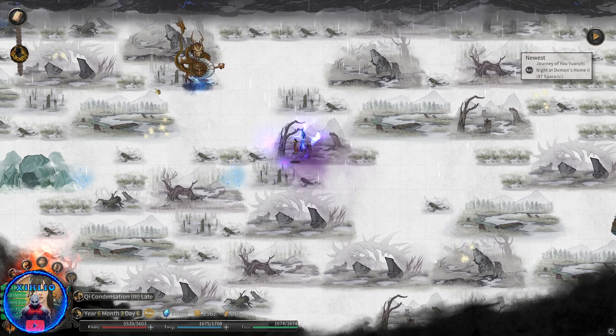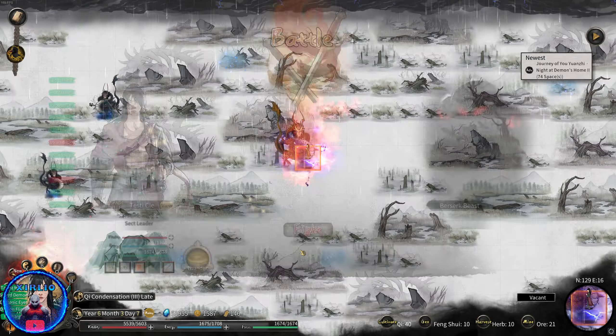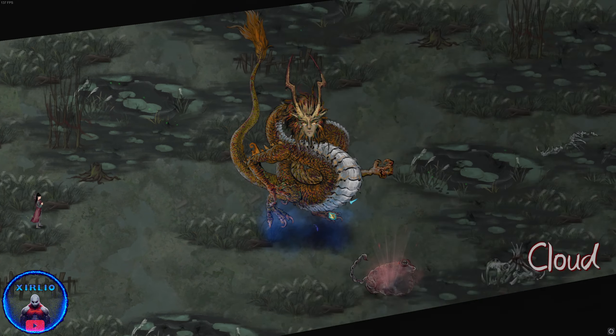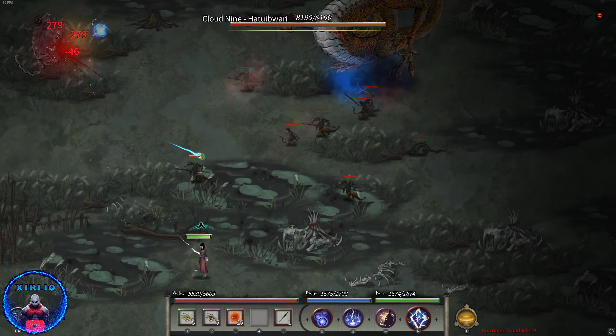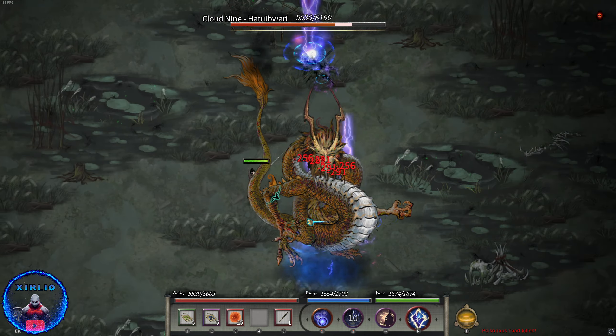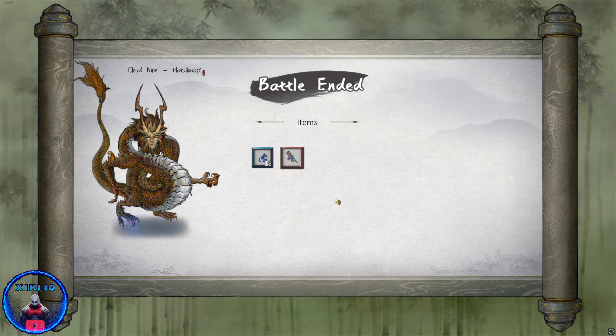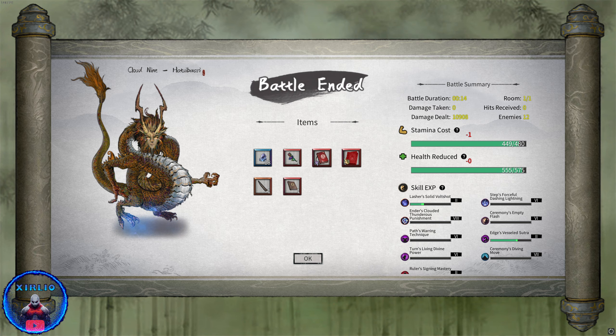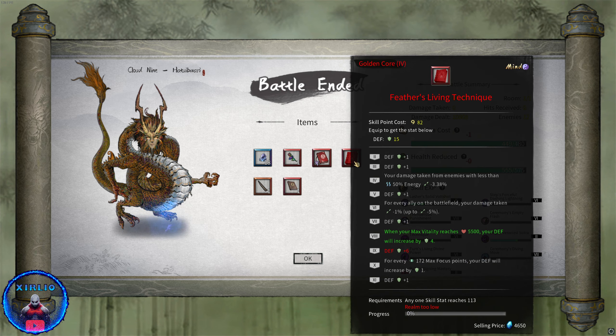Alright, we should get a new skill here. Random toad jumping at me. Eye of Providence — boom. Wait, what the fuck was that skill I just used? Is this better? I need to check. Defense, defense, defense, defense — four more defense, six more defense. We're getting like 30 extra defense on the base if we max this out. Oh my god, this is good.